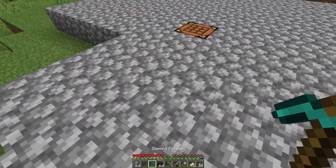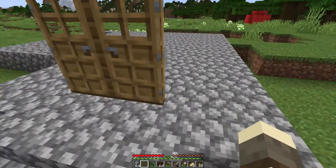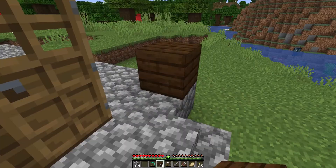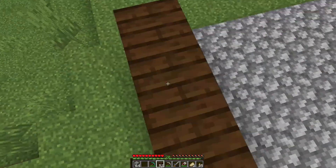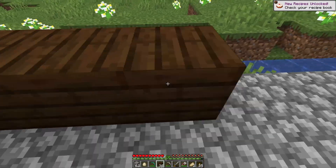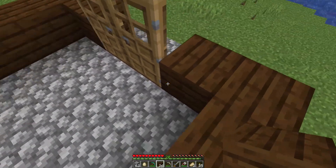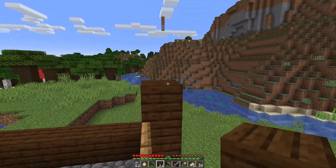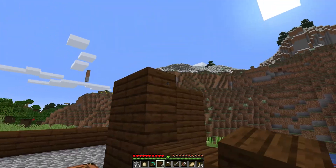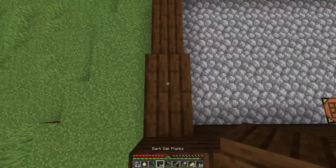Let me grab some stairs in cobble — that'll work. And then grab our doors. I want that to be the corner, so let's go like this. I also need to get some sand for windows, which I totally forgot about — that'll be no problem to grab. Here's our little base. I like to have three spaces on the inside, so that means you go four blocks up including the roof.